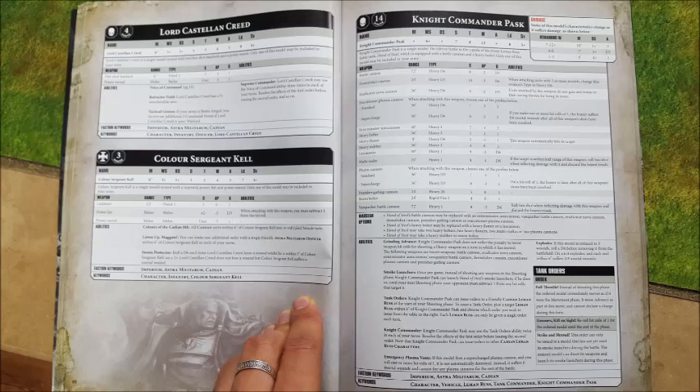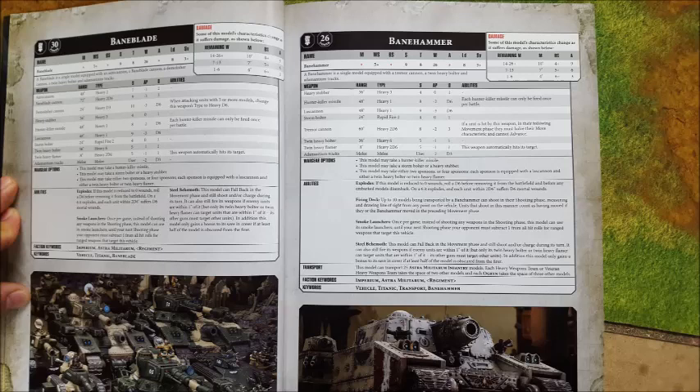If you took this thing and put four sponsons on it, you're looking at about 540 points — that is less than a Baneblade. But you're doing four lascannons, ten heavy bolters — that's 30 heavy bolter shots — and a big boom-boom cannon. If you want to take 500 to 550 as a baseline for one of these super heavies, that's really powerful. Is this tank putting out more than two and a half Leman Russes' worth of damage? It's got four lascannons and 30 heavy bolter shots — I think it is. So basically, do you want to save some points? Take a Banesword.